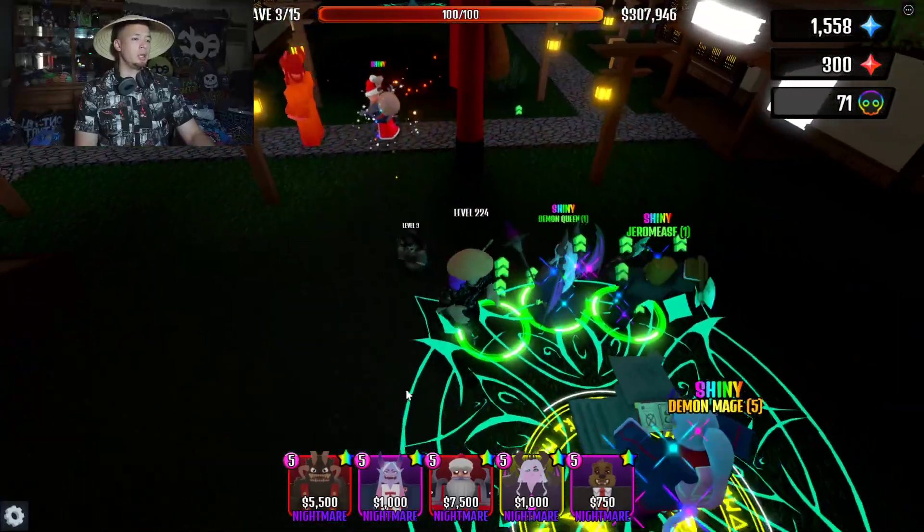Since Demon Queen doesn't have much range and it doesn't increase when you level her up, I'll put her right here to try to maximize her range, then put both Krampuses over here. I'll set these guys to 'strongest' and run through, upgrading as quickly as possible. I'll drop this guy right here and place a Demon Queen — let me rearrange. I'll put one Krampus on upgrade to make sure we have security while we wait for everything else to upgrade.